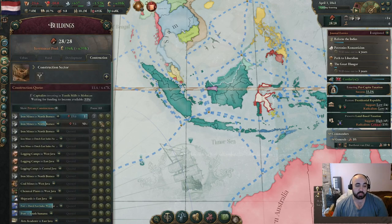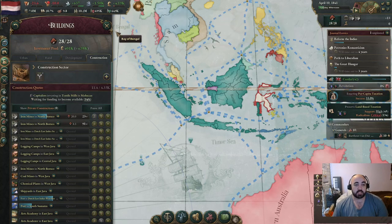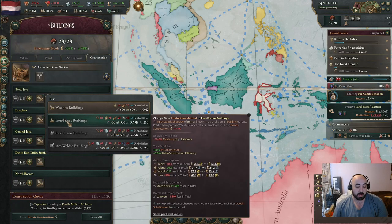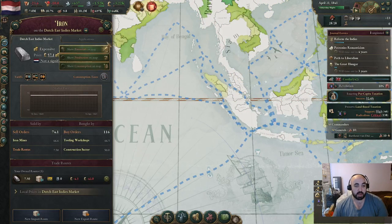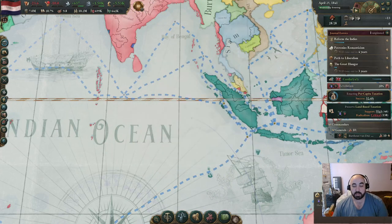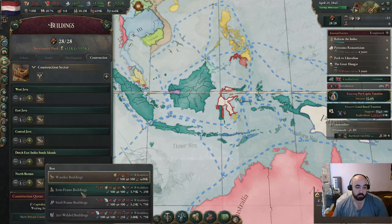What we're mostly constructing in here is going to be iron mines, logging camps, all these sorts of things. This is to try and make construction cheaper. We want to turn all of these onto iron frame if we can. This will take quite a bit of iron in our market, so we are going to need to produce a lot of iron. We can probably turn on maybe just one of these to iron frame - we'll turn on Central Java.